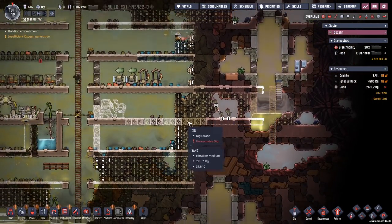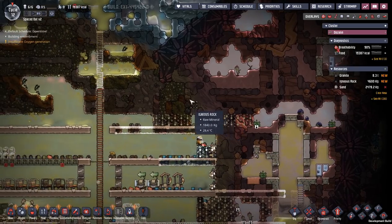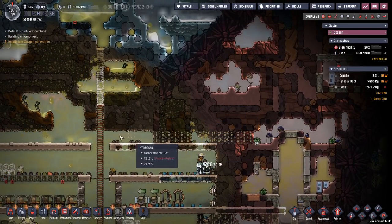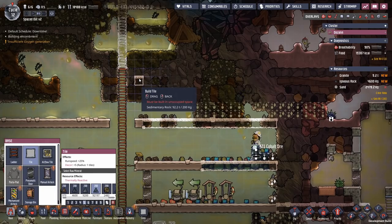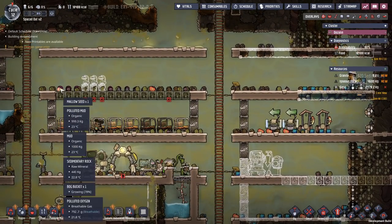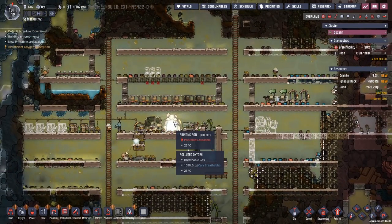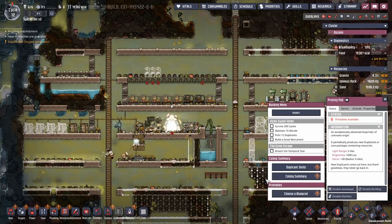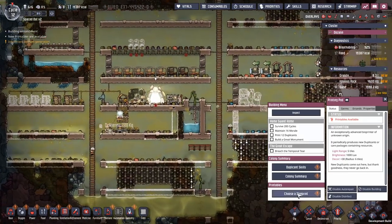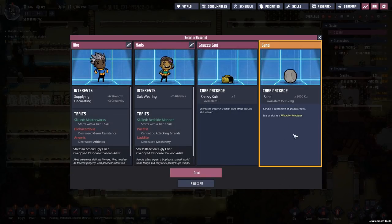Then we need this one to be built here. The spindly grub fruits are actually a lot easier to deal with than the bug buckets, because bug buckets need so much water. New printables available - I am not going to take a new dupe at this point. I think six dupes is just enough until we have food under control. So we're going to take something else - we'll take the sand, because we need that for our deodorizers.